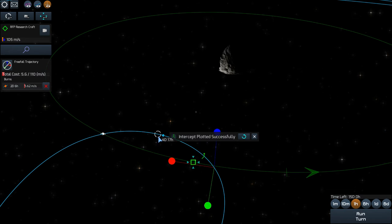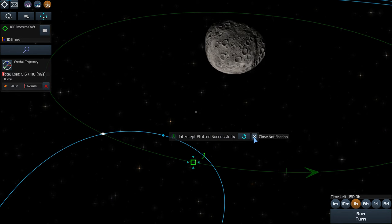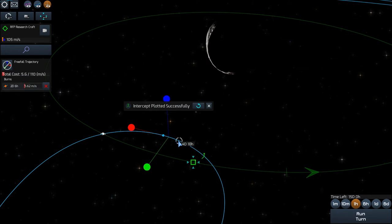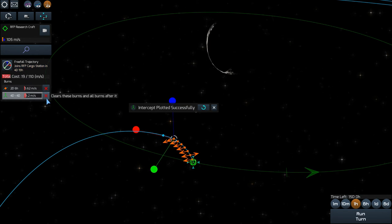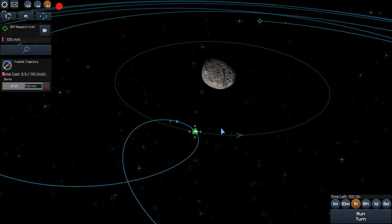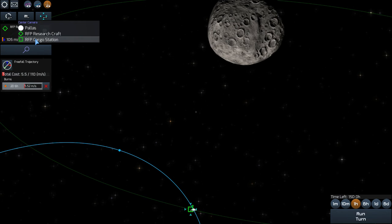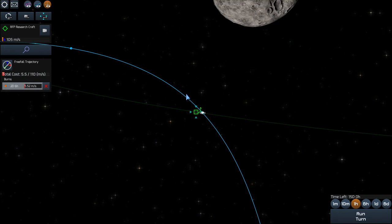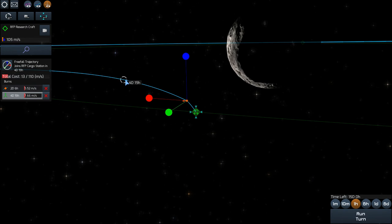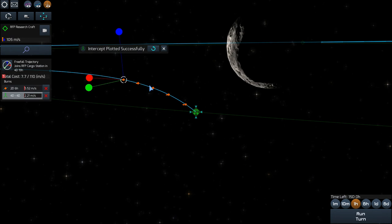Once you get that to happen, you'll notice your burns are a lot, a lot less. Here we're already getting within 20 meters per second, which is significantly less than my previous playthroughs which were between 30 and 60 meters per second. Here I'm just aligning the trajectory to get as close as possible, and you start noticing I'm slowly getting below 20 meters per second.